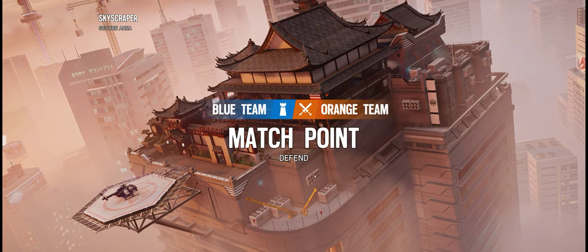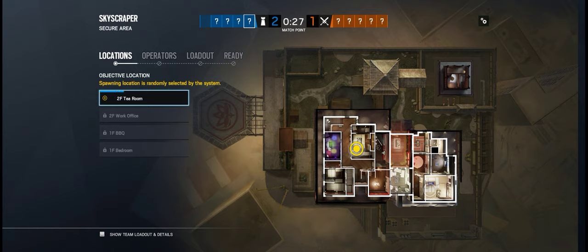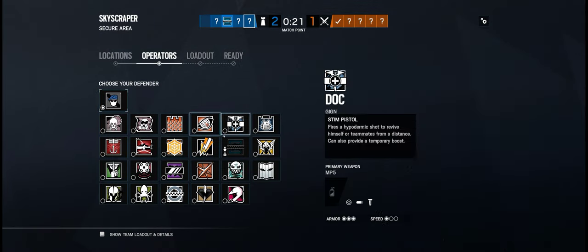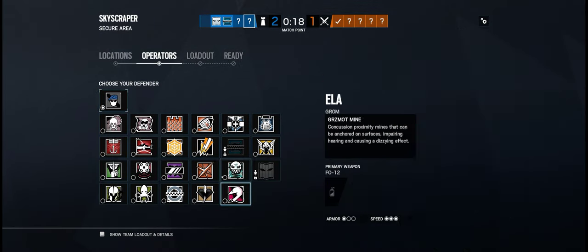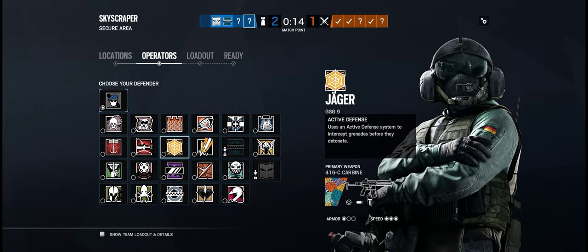In a weird way, I feel like Finka rushes work in a certain way in secure area because people don't stay on site for secure area, so you can pretty much just rush on and kill whatever person is closest. Yeah — maybe, but sometimes you do get the anchors. Yeah, my problem is when they return.